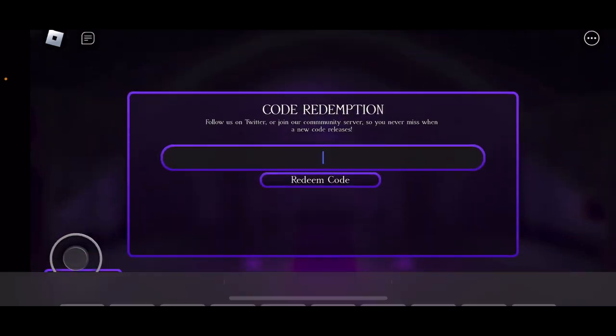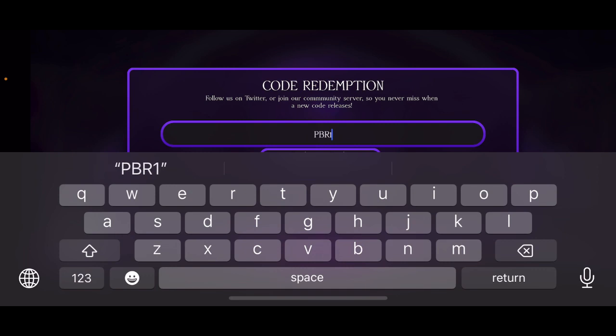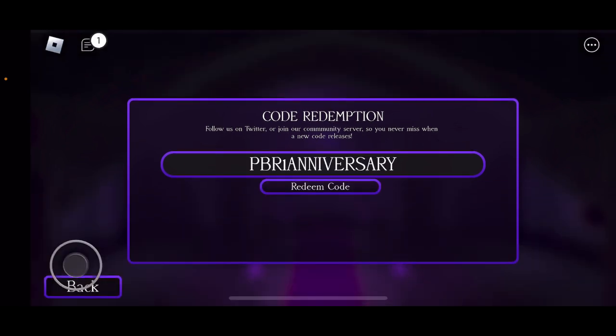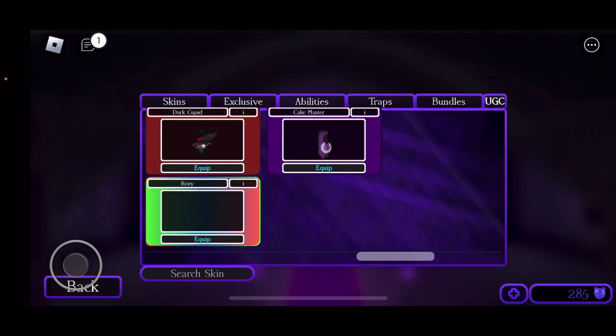What you want to do is go to codes and type in this code right here: PBR1Anniversary. I cannot believe I struggled writing the code down, but yeah, write down this code — PBR1Anniversary — and boom, you will get the Cake Master skin.